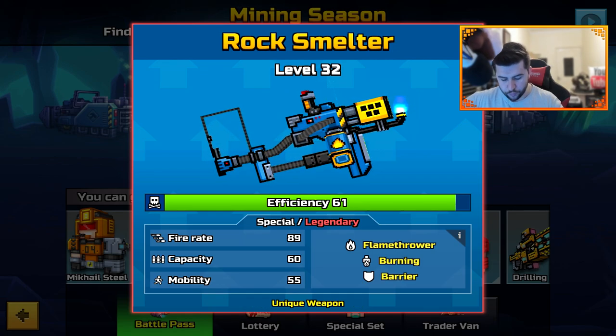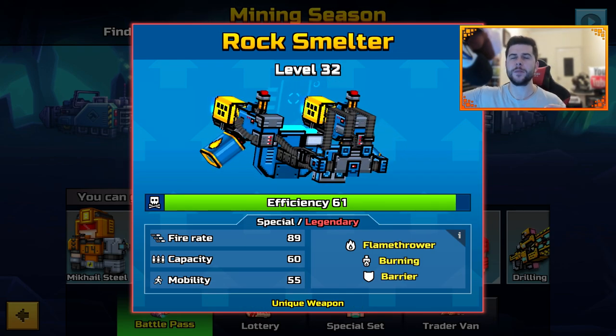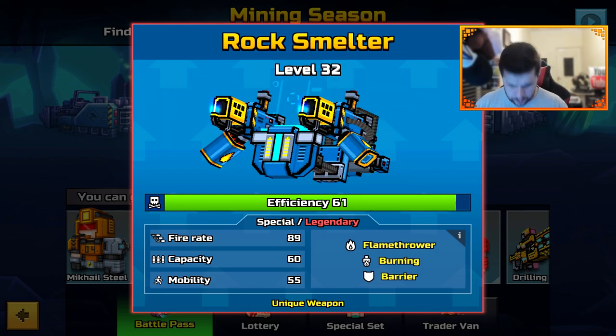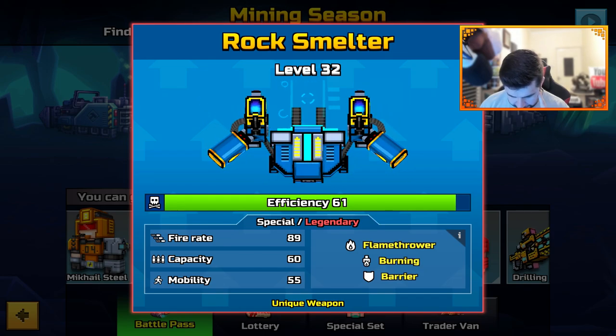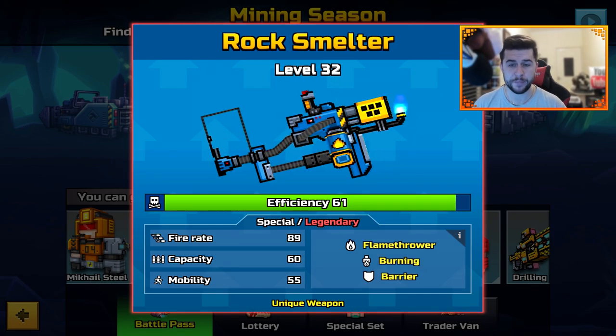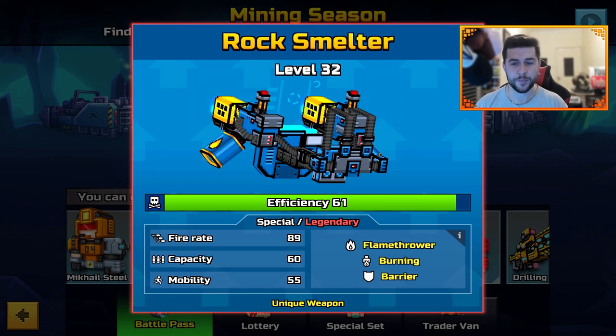The first Battle Pass weapon is the Rock Smelter — it's Legendary, so it's either the first weapon you unlock, the last free-to-play weapon, or halfway through the season. It is a Flamethrower with Burning and Barrier, Fire Rate 89, Capacity 60, and Mobility 55.